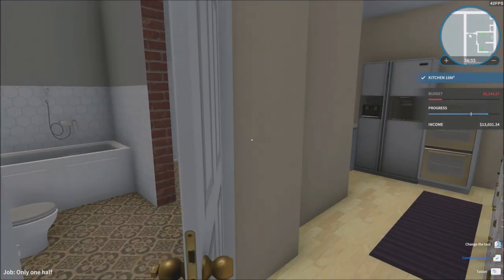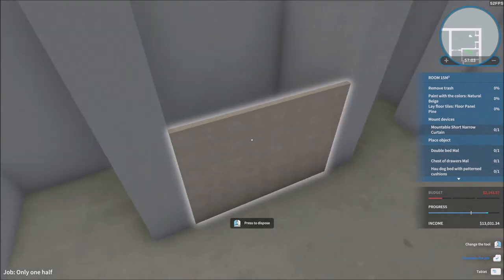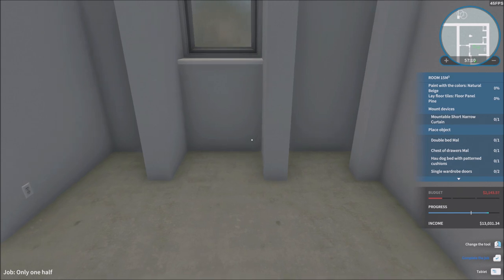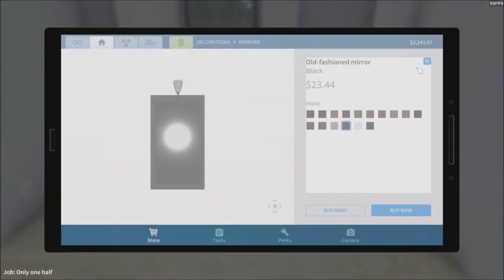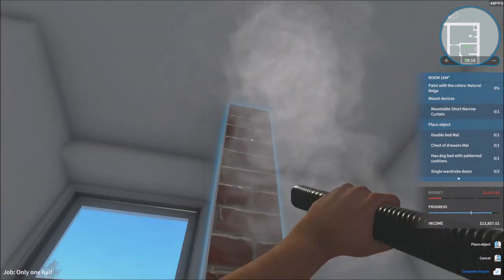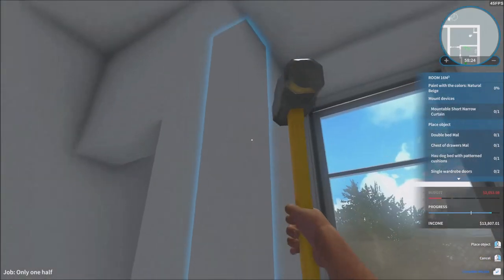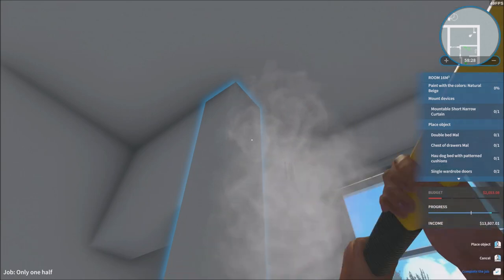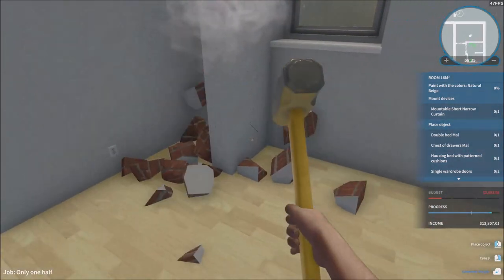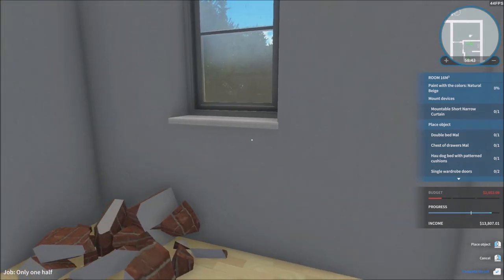The bathroom's done. I don't think we're going to have enough for the next room. I think this is going to be the bedroom. We need to remove the trash. Paint the colors natural beige and lay some floor tiles - floor panel pine. I'm going to break these walls because they take way too much space for no reason and they're getting in my way. There we go, that's going to make my life a little bit easier and clear more space.